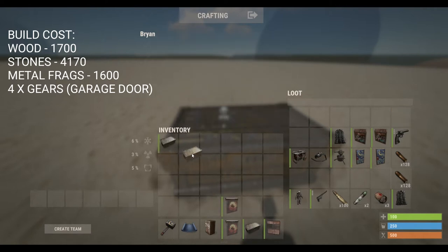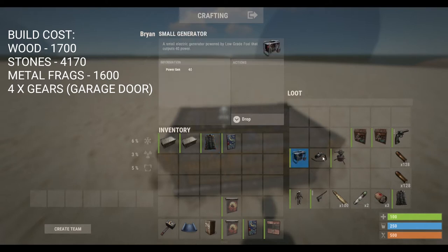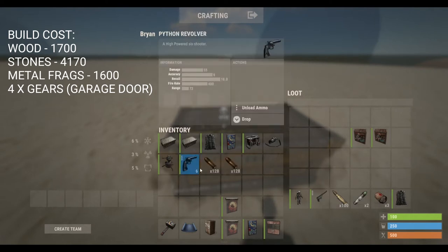You'll also need two boxes to store loot, your inside bag, two front doors, a small generator, wiring tool, auto turret, a gun for the auto turret, and many bullets. I suggest using a Python because it does a lot of damage. You can use an AK or any other gun, but the Python does the job.